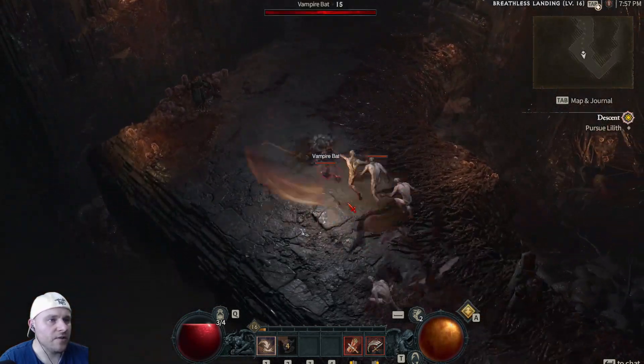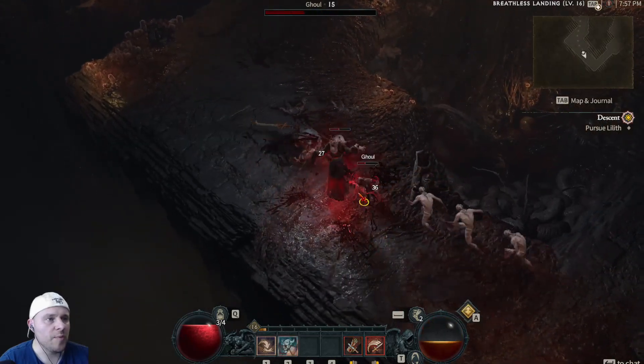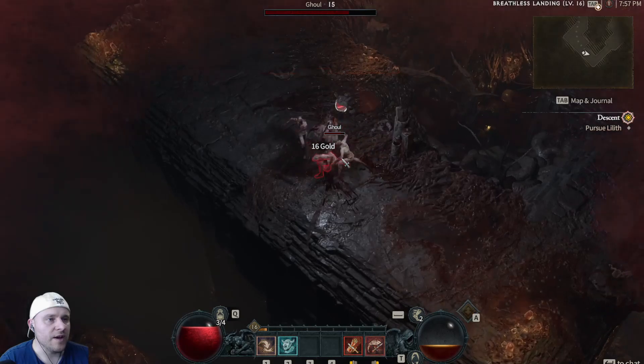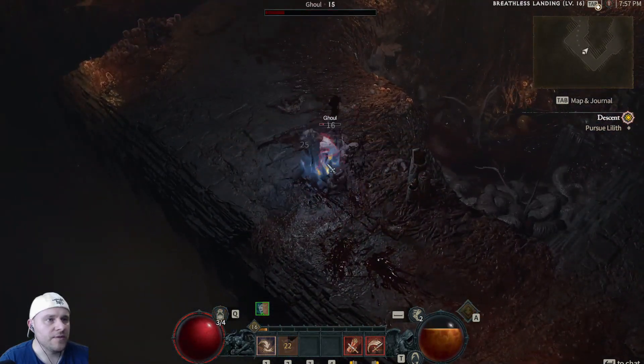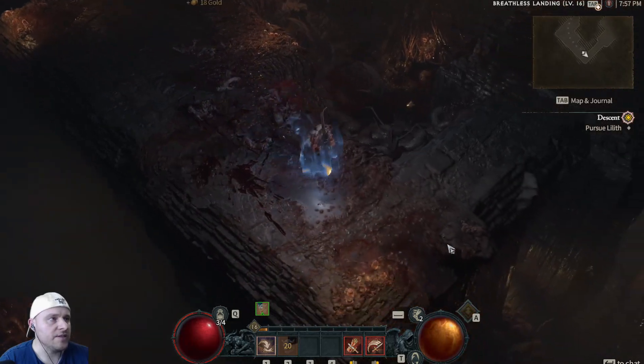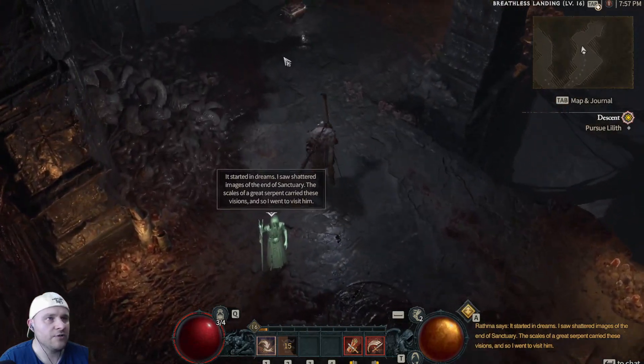The enemies are getting a lot stronger, but as long as we keep up our fury we should be good. Not enough fury — that seems to always be the problem. Rend does a nice slice through them. Moving on, we are pursuing Lilith.